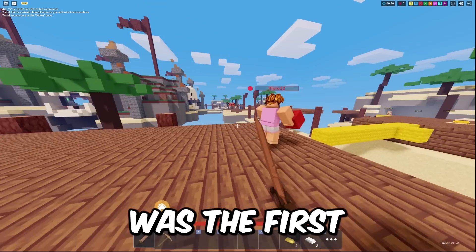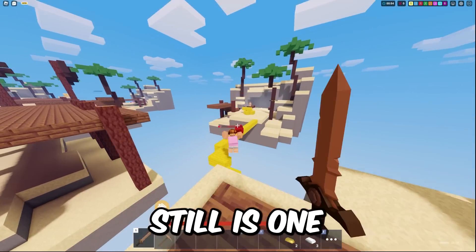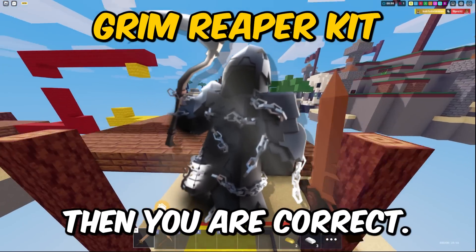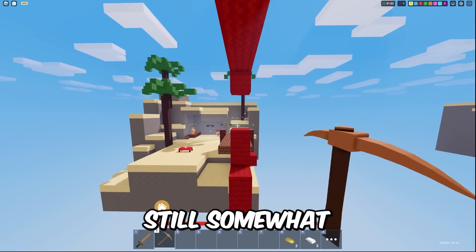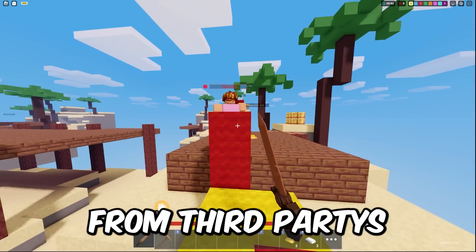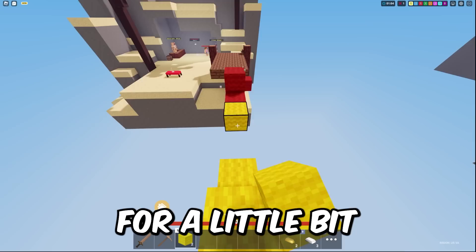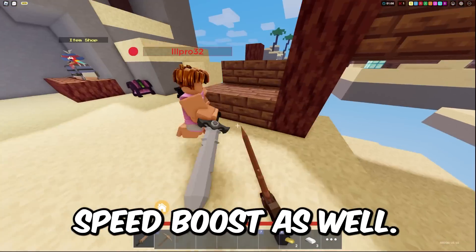This kit was the first really overpowered kit added to Bed Wars, and it's still one of the best PvP kits — the Grim Reaper Kit. This is a really OG kit that is still somewhat overpowered. It's really good for avoiding dying from third parties, since you can consume the souls, you won't be able to take damage for a little bit of time, you also get some health back, and even a slight speed boost.